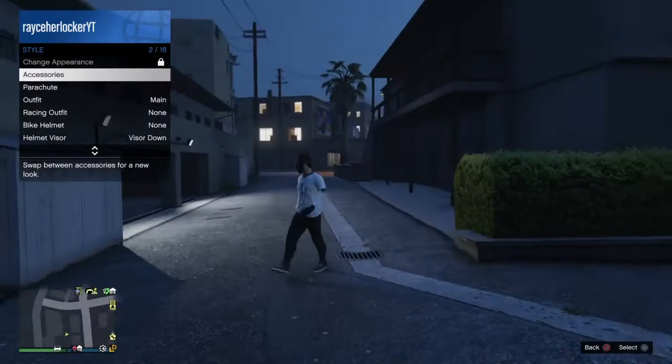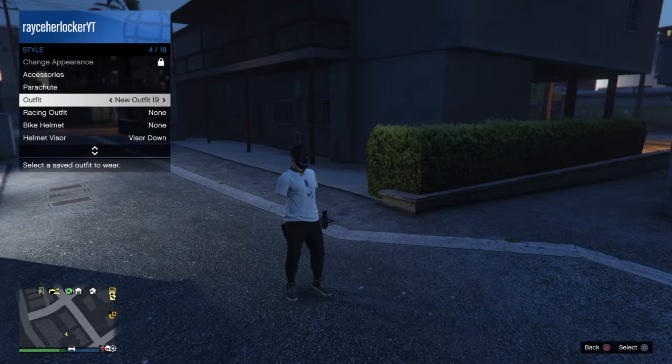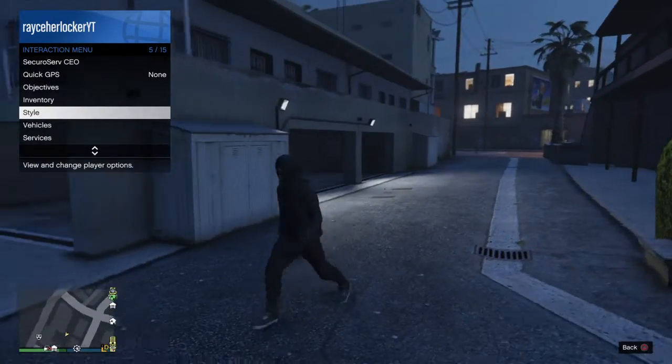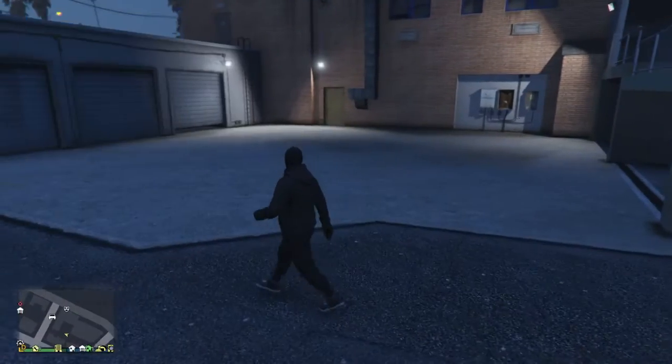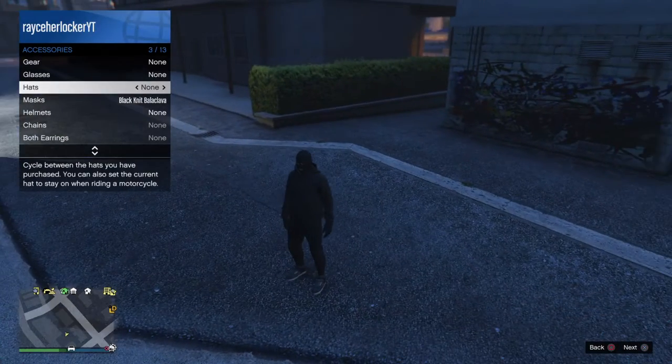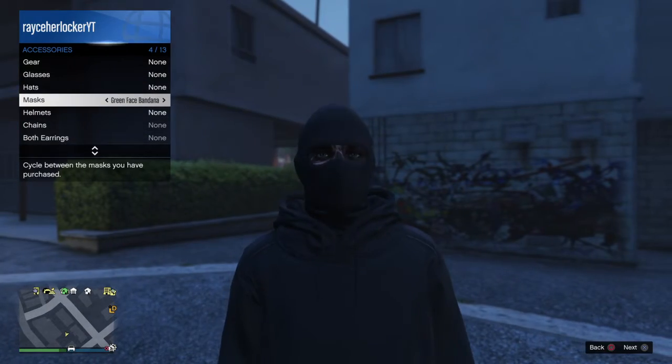First things first, just put on an outfit with a hoodie you want — not necessarily random — and remove any masks or accessories that you might have.